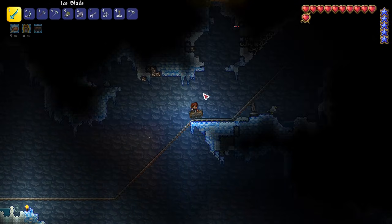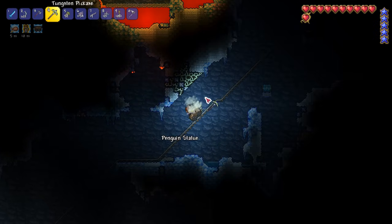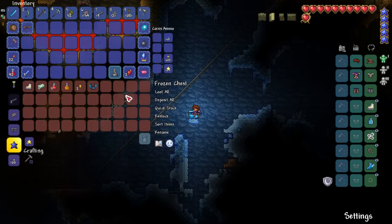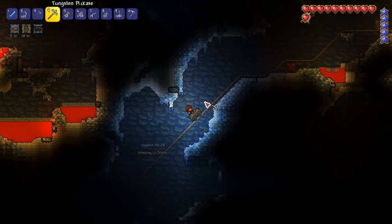Why are there flying slimes underground? There's seagulls — there's everything here. I'm going to get a statue — you never know when I'm going to need a critter farm. More ice skates, ice crafting machine — I will grab that. Life crystal — yes, we will take that!